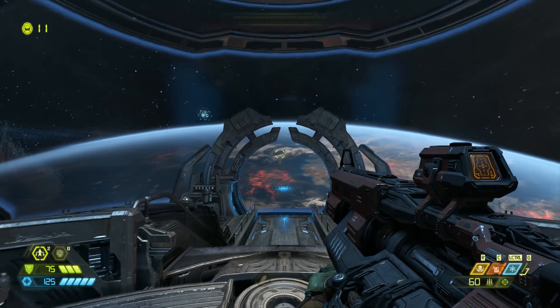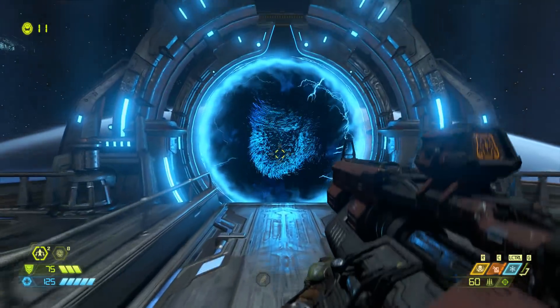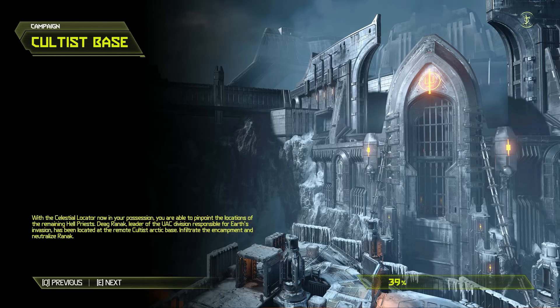There's just a lot of environmental hazards on this map in particular. The environments are just a lot more arcade-y. With the Celestial Locator now in your possession, you're able to pinpoint the locations of the remaining Hellpriests. Dayag Rannik, leader of the UAC division responsible for Earth's invasion, has been located at the remote cultist Arctic base. Infiltrate the encampment and neutralize Rannik.